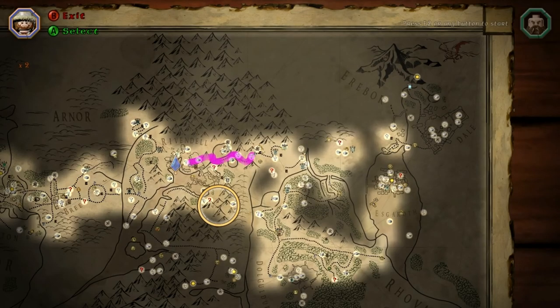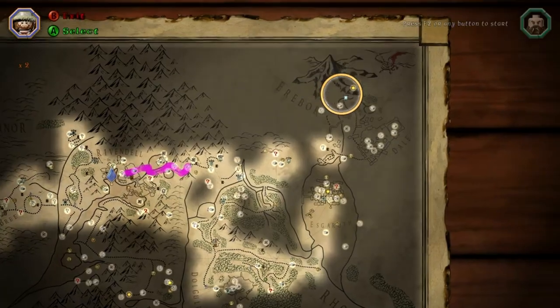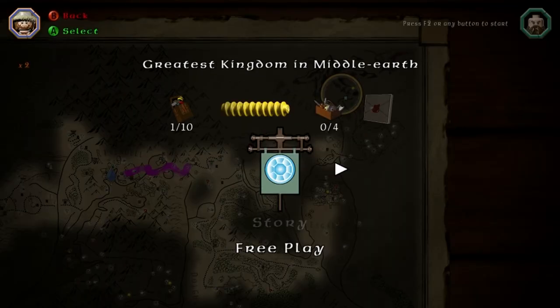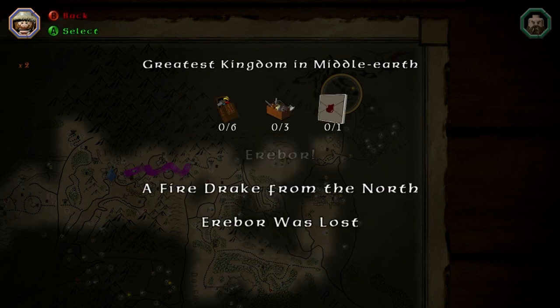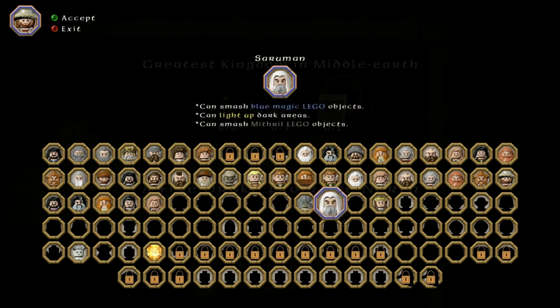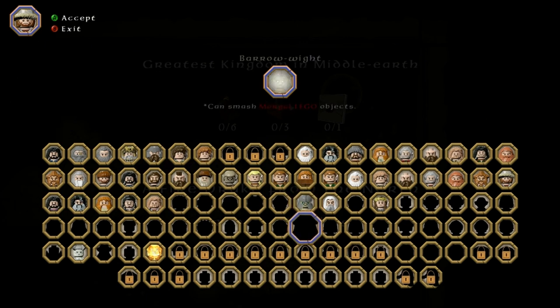Welcome to LEGO The Hobbit. This is episode 1 free play covering all the minikits, treasures and the blacksmith recipe. It's called The Greatest Kingdom in Middle-earth. We're doing free play and we're going to start at Erebor. For this you will want to have done Necromancer, which is practically the end of story mode, and realistically you may as well finish story mode before you replay.